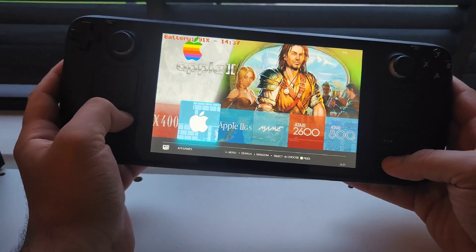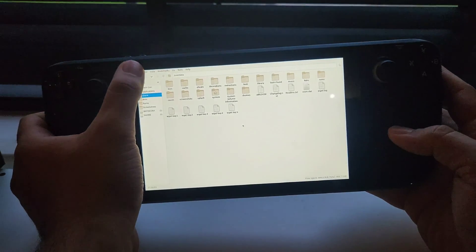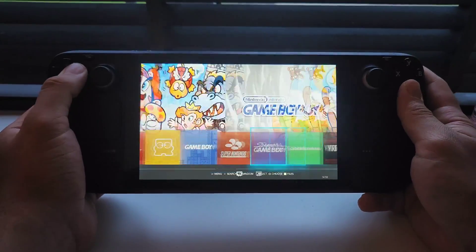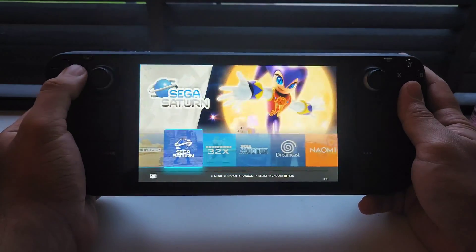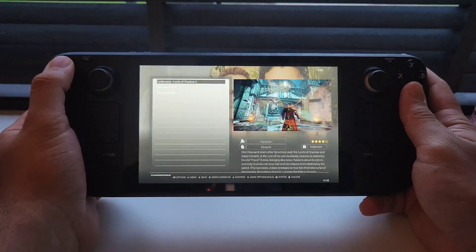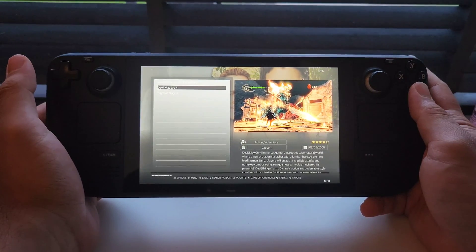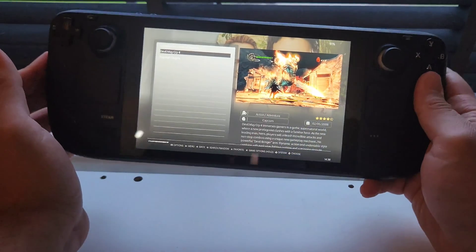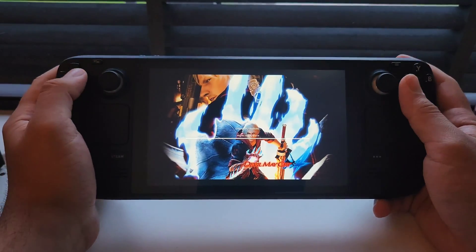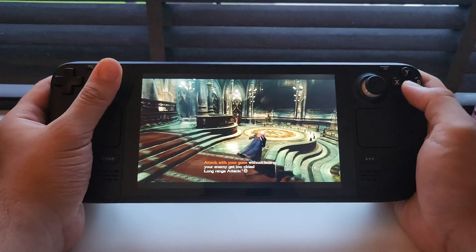If you press a certain button it will tell you how much battery you have and what time it is. Press another button and it takes you to the Linux system running behind the interface — you close it and go back to the emulators. I'm very interested in the PlayStation emulators, so let's try the hardest one for the system — the PlayStation 3. Unfortunately there are only three PlayStation 3 games included, but you can add more, which I'll show you after. Let's first try a high-graphics game and see how the Steam Deck performs.